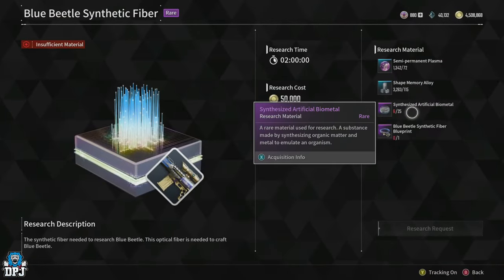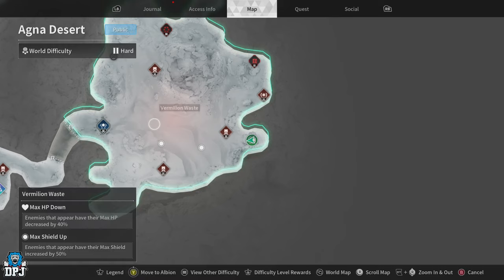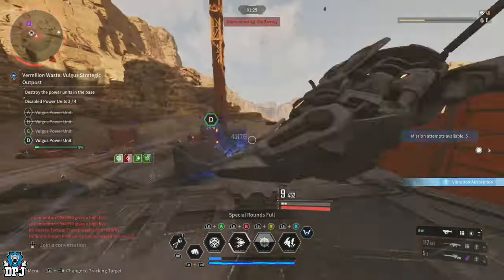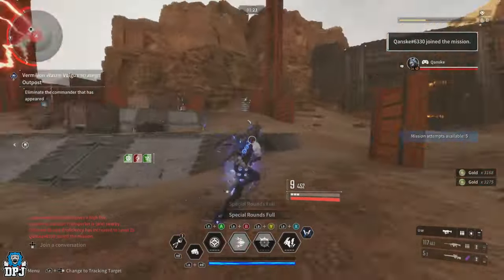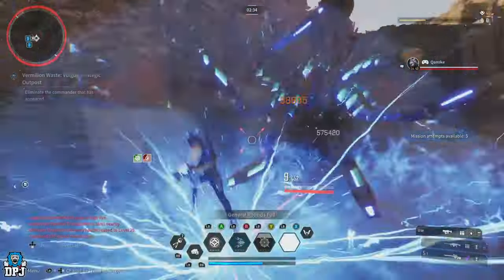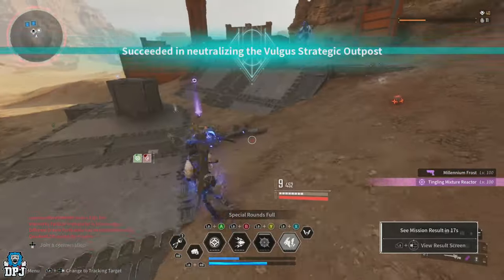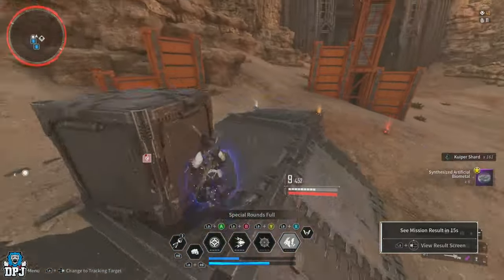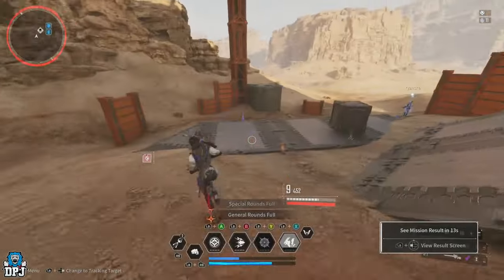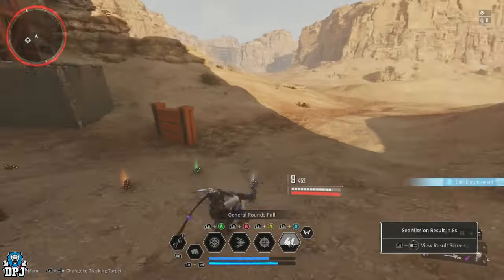For the synthesized artificial biometal, the best way is on Agne Desert by doing the zone recon mission in the Vermilion Waste area. You get around 6 per run with a high drop chance. The mission takes about 30 seconds — once done, fast travel to another area, come back, and rinse and repeat until you have the 25 that you need.